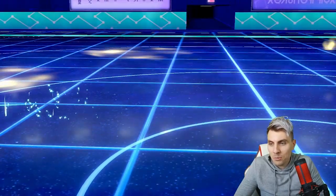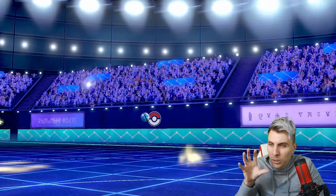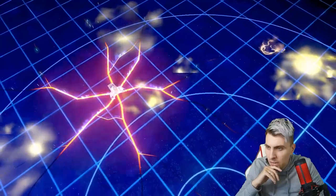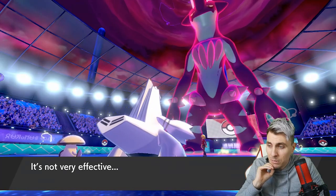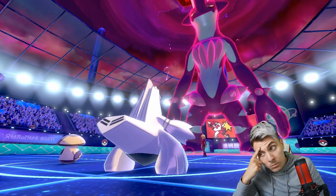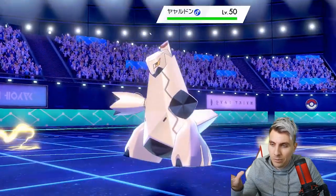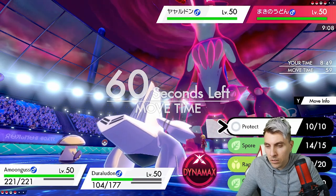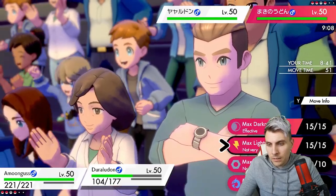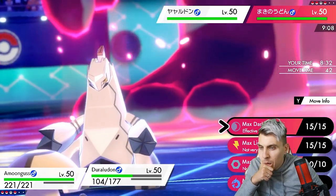We get Amoonguss back on the field with HP restored from Regenerator. We're hoping for the Sludge Bomb or Max Ooze into Duraludon. Max Strike — wow, that does so much damage. And it's a critical hit. We're still not in the worst position though, because when the opposing Urshifu comes back on the field we've got Duraludon plus Rage Powder support from Amoonguss. Their Duraludon comes in — that's not the worst thing.